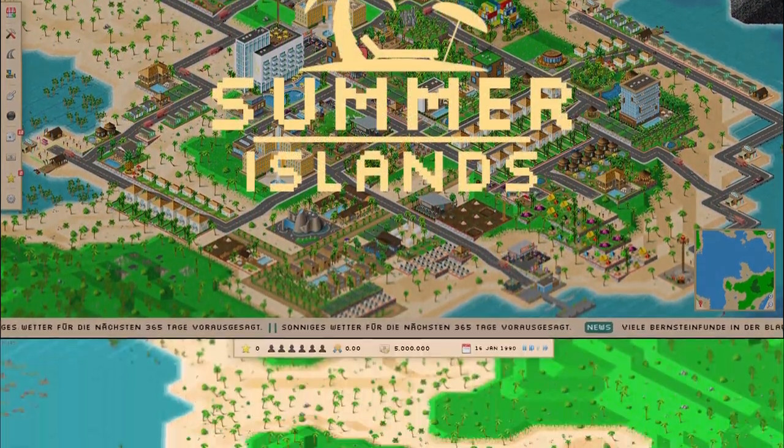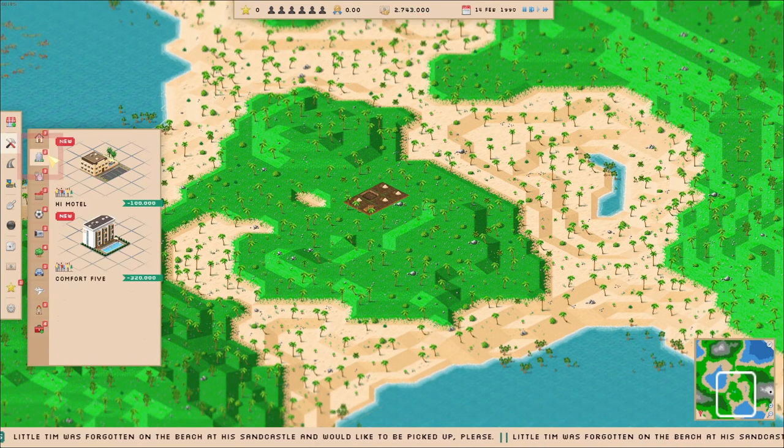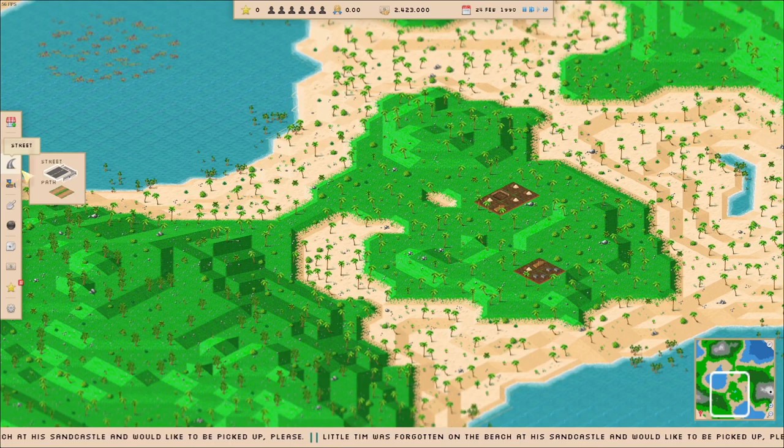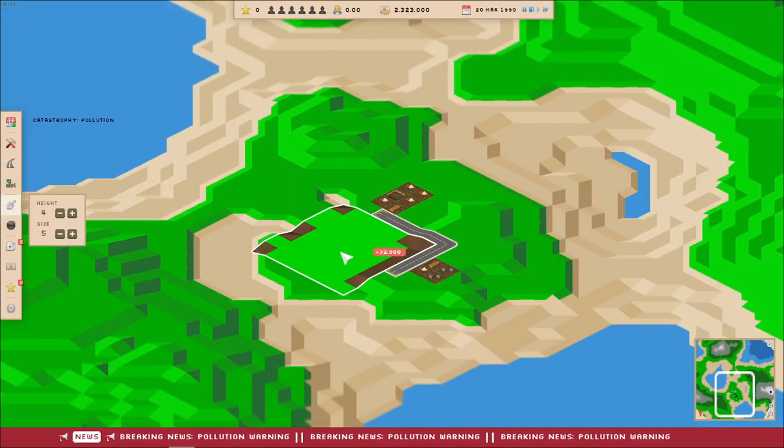Welcome to Summer Islands. Let's start right away. Build a harbor or an airport, then build a hotel. Connect your buildings with roads, and use the terraforming tool if the terrain does not fit.